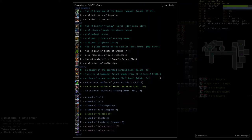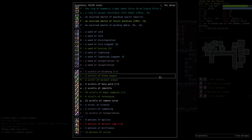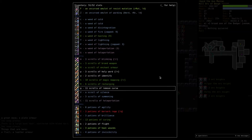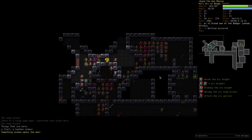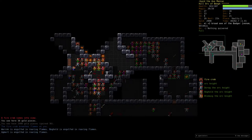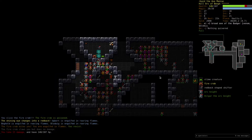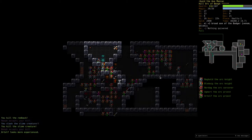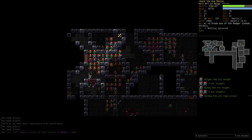Anything we should identify here? Ow — fire crab. Shapeshifters. Hope we didn't lose too many orcs there.